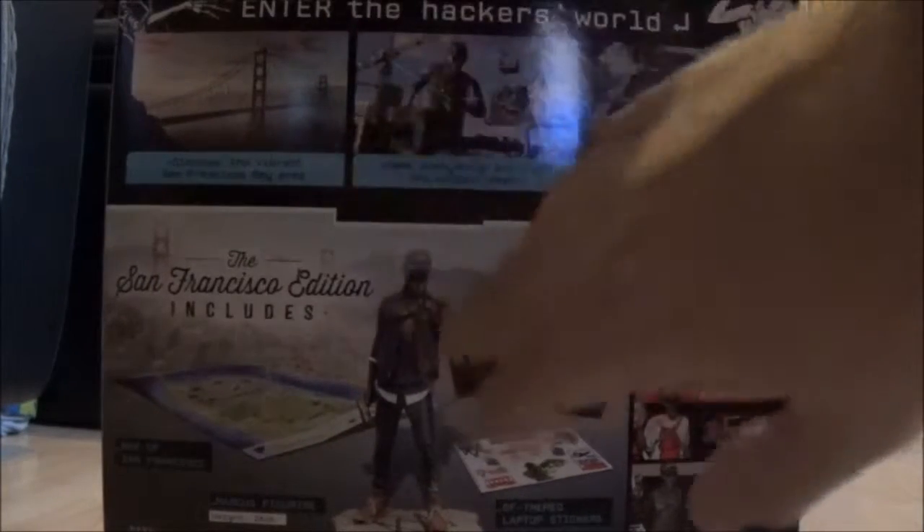It also says 'Enjoy a shared open world with your friends in co-op and PvP.' What you get with it: a map of San Francisco, a statue which is 24 centimeters, San Francisco themed laptop stickers, and lithographs. You also get digital content — the Zodiac Killer mission, Urban Prison outfit, Deluxe Pack, two customization packs: Urban Artist Pack and Punk Rock Pack. It takes 30 gig and is one player locally.